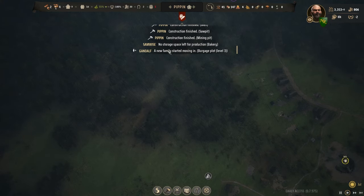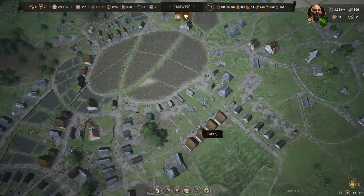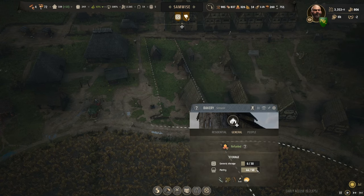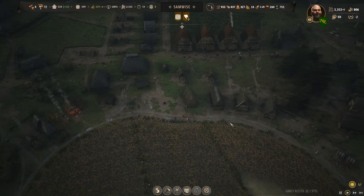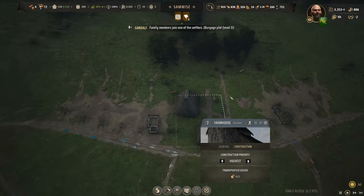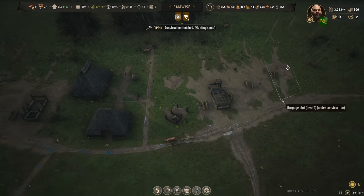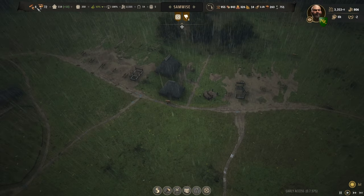New families are moving into Gandalf and Samwise. We're in July. No storage space left for bakery production — you can go to tier three. It's a bakery — let's rotate around; you're here. The general pantry is almost full. Let's take you guys up to tier threes — that will increase the storage size as well. Over here we're waiting on the buildings that are still at highest priority. Looks like almost all the logs are here, but these kind of snuck up in the queue.